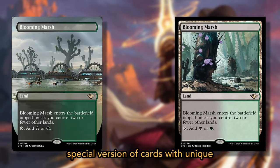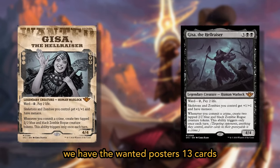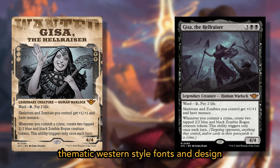Booster fun cards are special versions of cards with unique treatments that enhance their collectability and aesthetic appeal. There are several special treatments for this expansion. First off, we have the Wanted Posters: 13 cards featuring characters from the set as if they were on a wanted poster, complete with thematic western-style fonts and design elements.